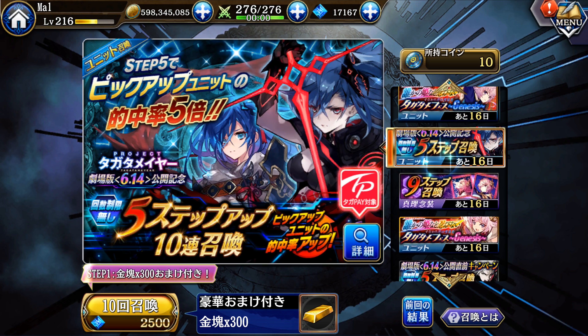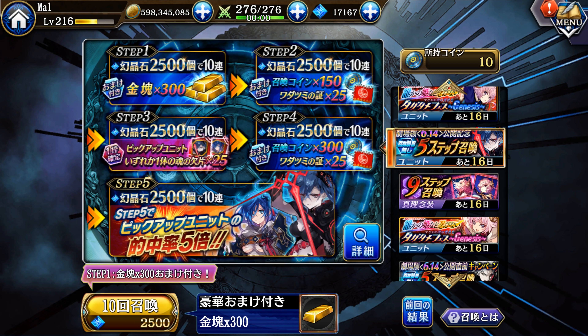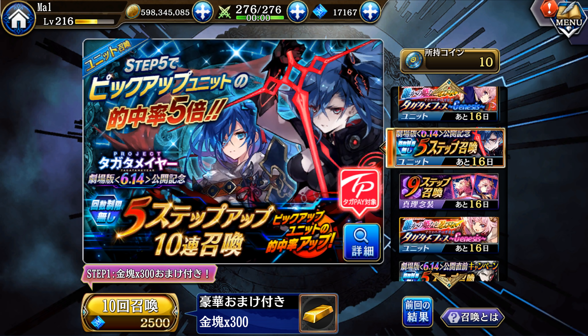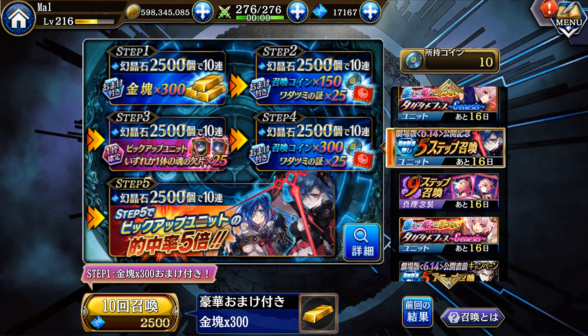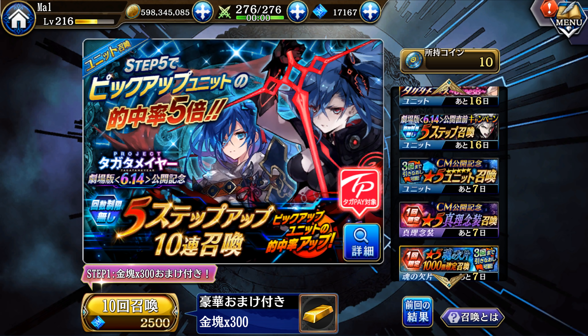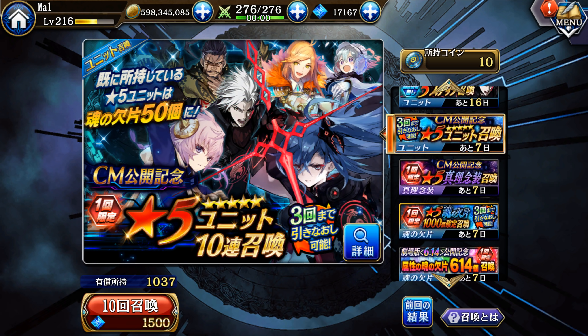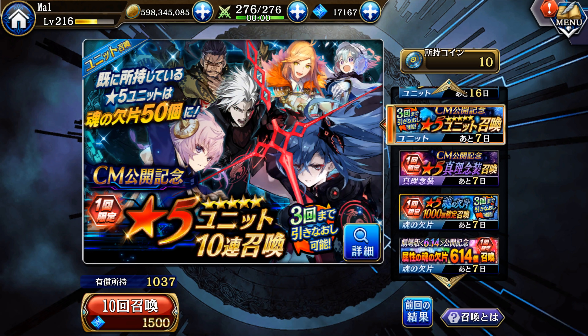We still have access to the Dark Zane banner. One thing to note about the Dark Zane and Dark Setsuna banners is that they share the banner with their respective non-dark counterpart. That doesn't necessarily mean anything per se because they each have an equal chance of appearing, but there is no guaranteed unit at the end and no guaranteed pool, so keep that in mind if you decide to aim for them.